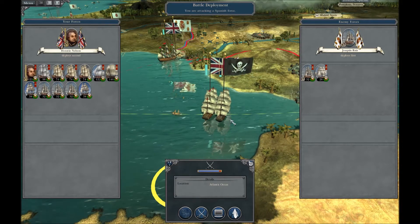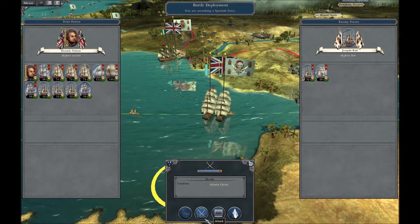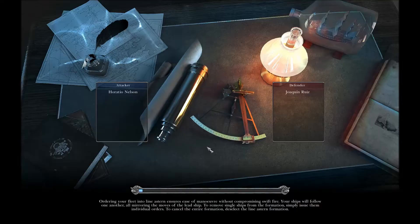Hello, Knight here. Welcome back to my Napoleon Total War, playing the Darth Mod, playing as Great Britain. We're just about to take out some Spanish ships. Just to recap, we've moved an army down from Belgium into just north of Reims in France.